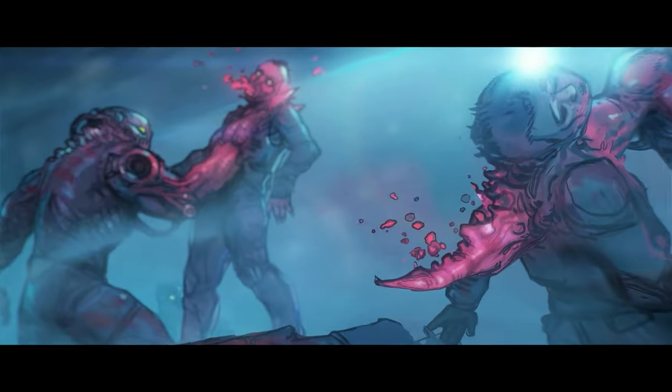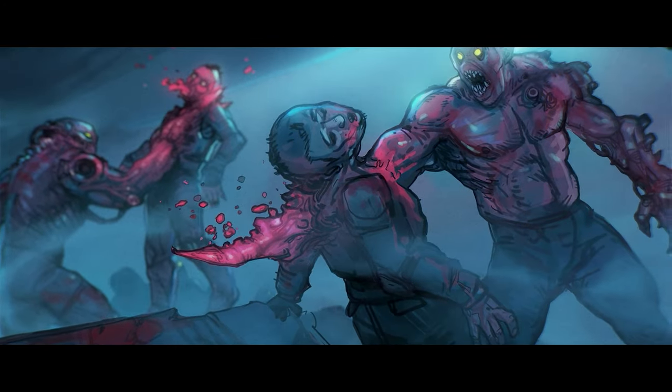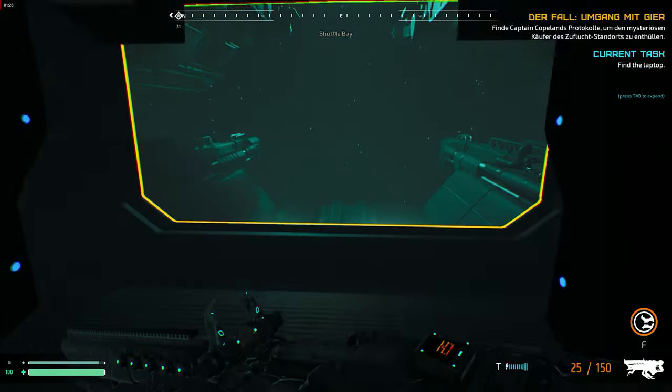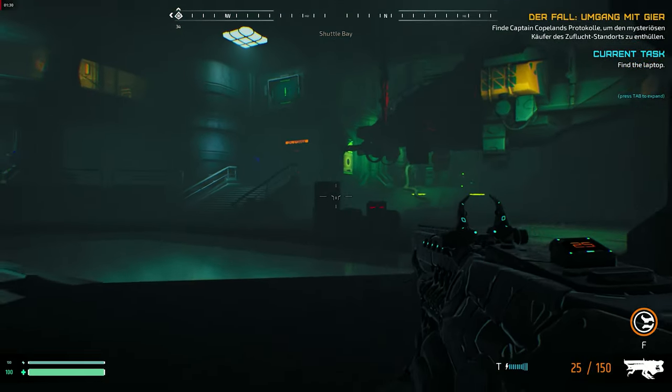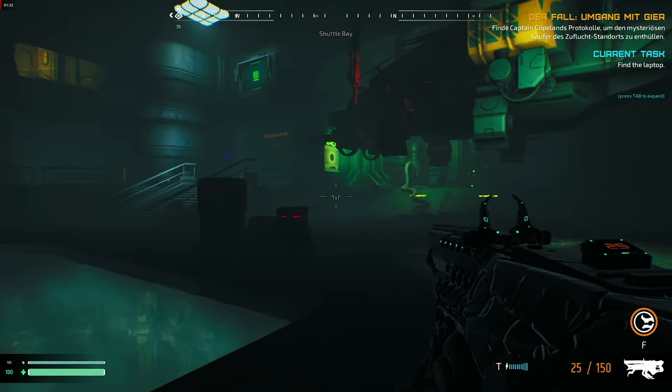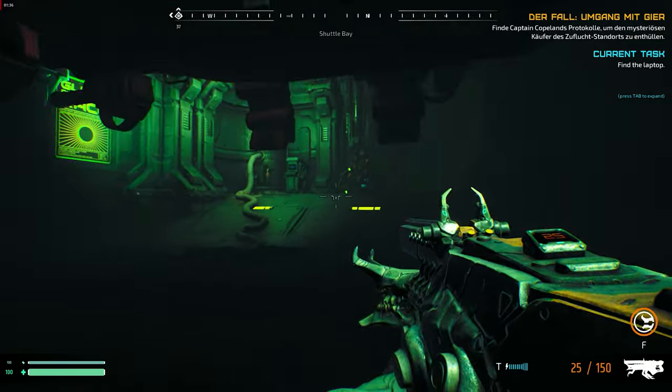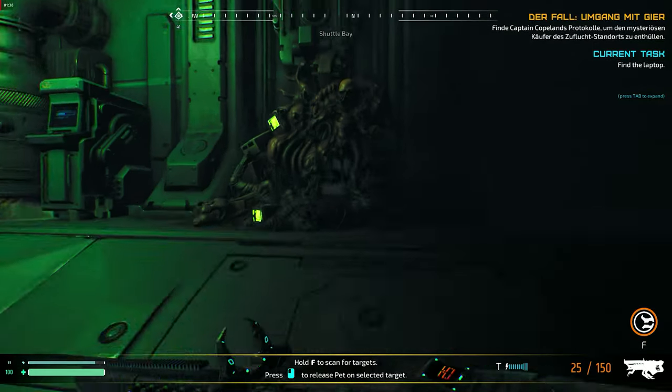The first game we want to showcase is Ripout. In a world where humanity has lost a war to an alien species, the remaining survivors embark on a galactic journey to find a new home. As a soldier, our mission involves exploring space stations and ships, rescuing survivors, and taking down hostile aliens. The game's setting strikes a balance between the likes of Battlestar Galactica, Dead Space, and Alien.